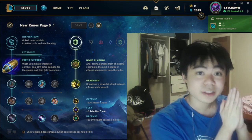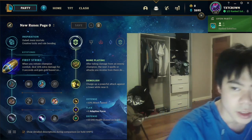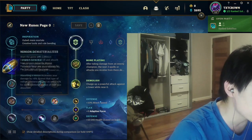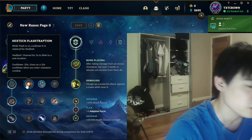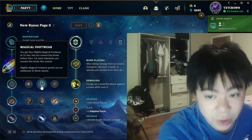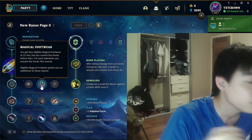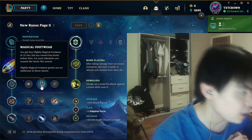For the Inspiration tree, the first slot is a choice between Magical Footwear and Stopwatch. I feel like Hextech Flashtraption is useless — it's just way too hard to get off as Yorick. Magical Footwear is nice: you get boots for free, saving 300 gold, plus 10 extra movement speed, which is really nice because Yorick is immobile and any movement speed is always helpful.